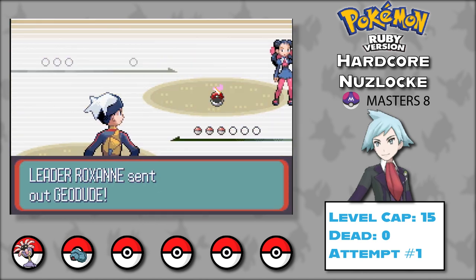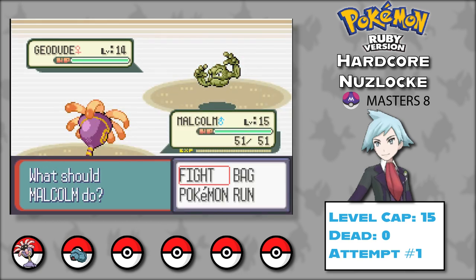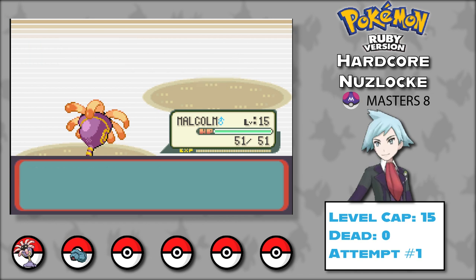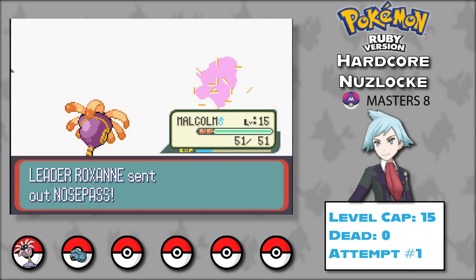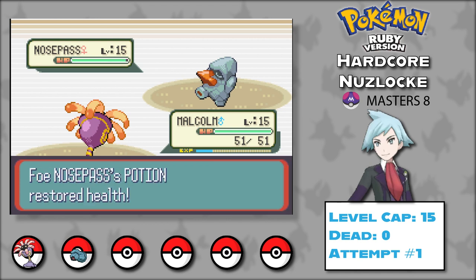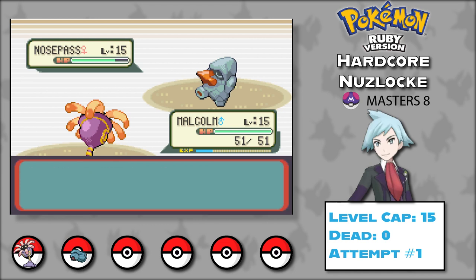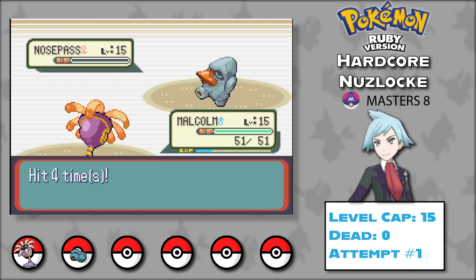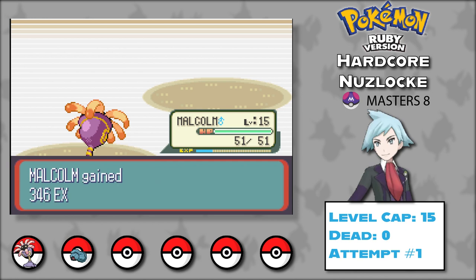Time to put Bullet Seed to good use against Roxanne. She sends out Geodude and I choose Malcolm — two hits from Bullet Seed take it out immediately. Since this is Ruby, she only has her Nosepass left. She survives three hits but fails to hit a Rock Tomb. Roxanne tries to salvage with a potion, but three hits and then a crit on Bullet Seed take down Roxanne without her dealing any damage. Malcolm single-handedly won our first badge.